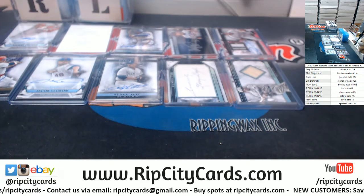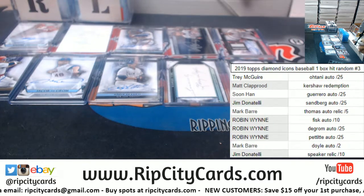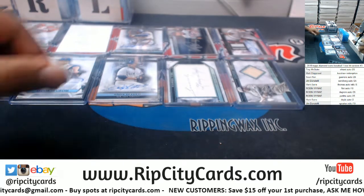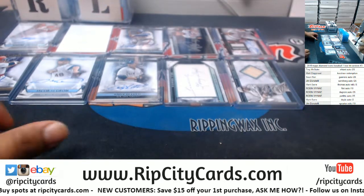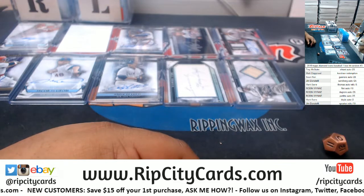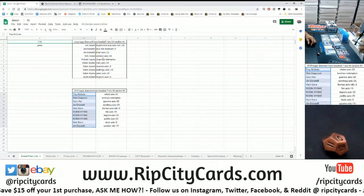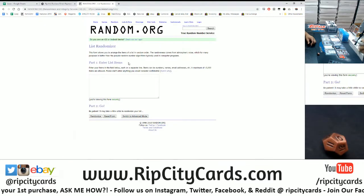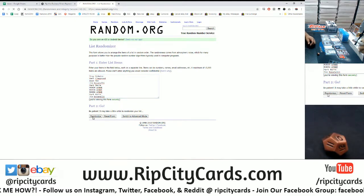I've got everything in order here on the side as you can see. Let's see who's going to get what — I'll roll the die. I'm going to go 10 times in the random. Blow the screen up so you can see — no trickeration around here. I'm going to do the names first, then the hits, and then match them up. Good luck everybody, here we go.